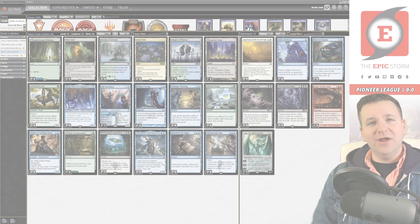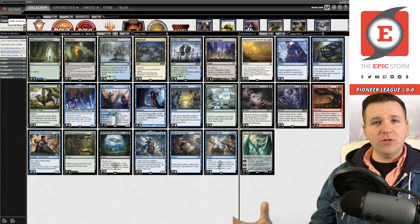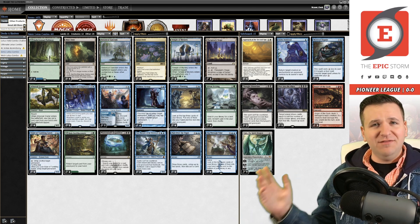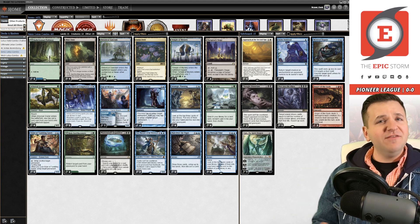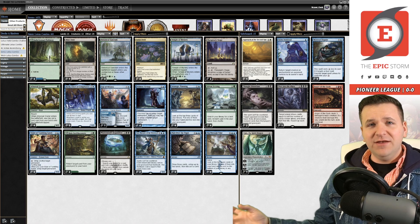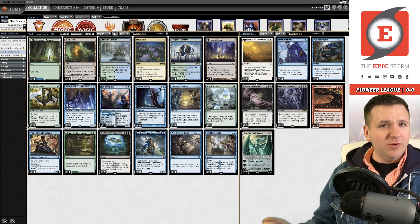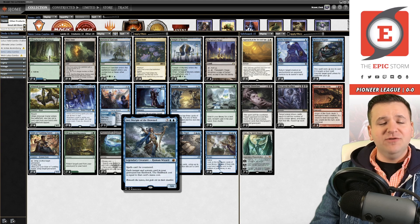Hey there, Lotus fans! Bryant Cook here, and today we are playing a basic Simic-colored Lotus Field combo deck — no red splash at all. This is actually pretty close to the Pioneer Challenger deck that was released. You can update this deck list from that deck for about $40, and most of that cost is in Leer, Disciple of the Drowned.